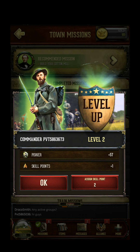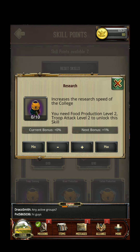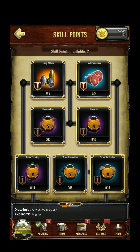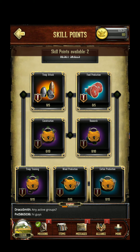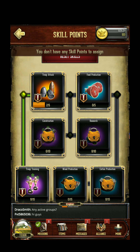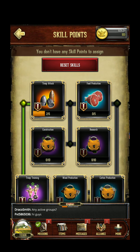I also have a leveling system and I can assign skills. Currently I cannot upgrade that. Let's maximize this one. Good — I've assigned all my current skills.